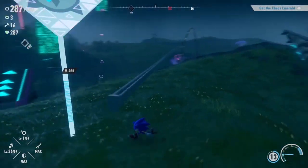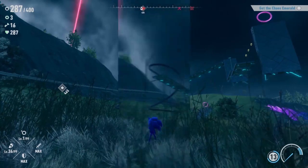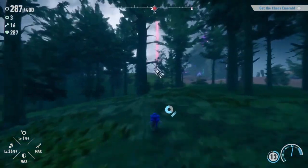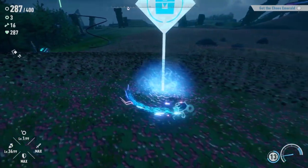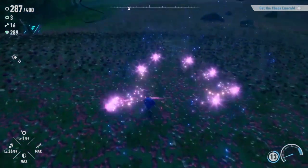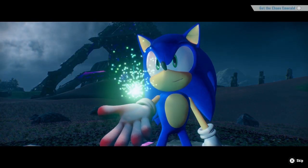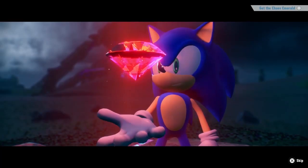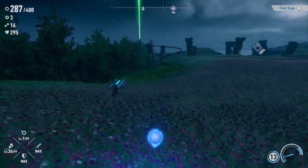Honestly at this point I was just thinking — you know what, let's go get the two Chaos Emeralds I can get, and then I can move on and unlock more of the map as I go through. You know when you're watching it back — when you're playing it you don't really notice the amount of messing about that you do, but when you're watching it holy shit, it's like I'm taking a eternity. But there we go — that's the red Chaos Emerald. I think that's Chaos Emerald number three. Okay, so now we need to find Sage.